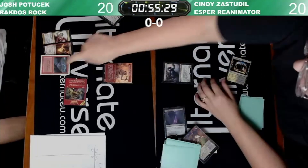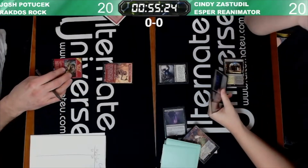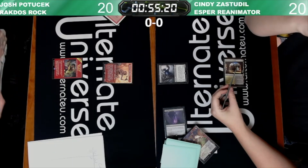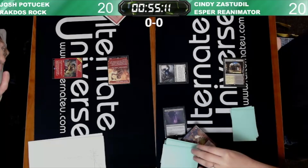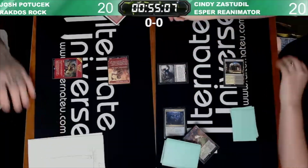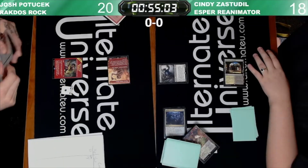There's Bolt, Terminate. Opponent takes the Bolt. I feel like you just take both removal spells. I don't know what the other card Zindy took was. Ragavan's going to attack in. This is one of those trades that, like, if Ragavan hits, Josh can make the treasure and use Terminate to kill the Grief.